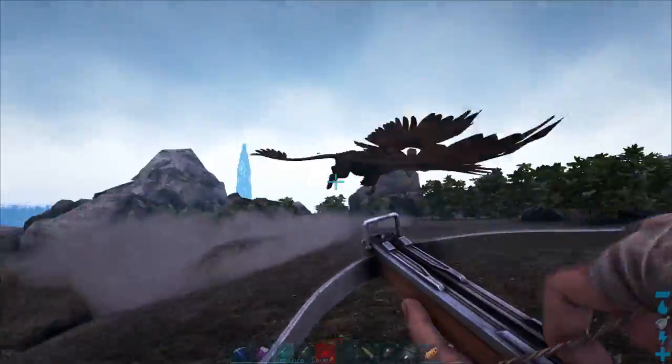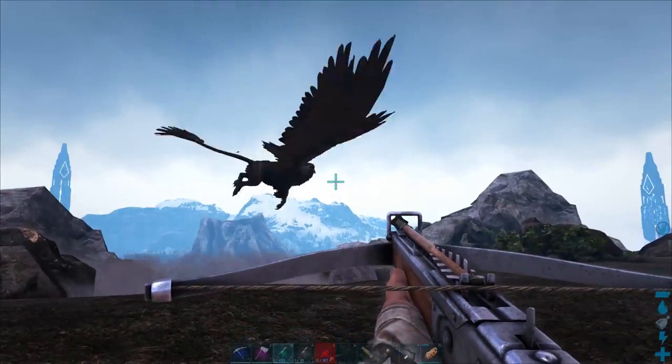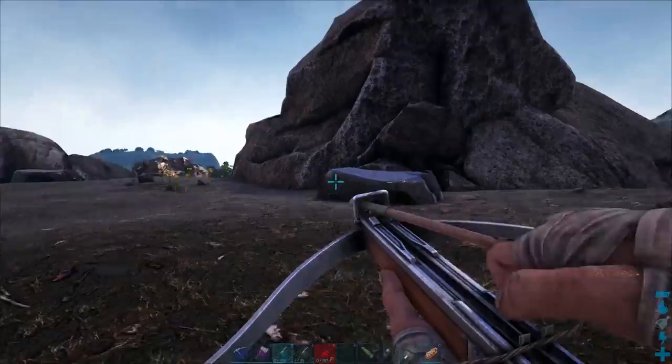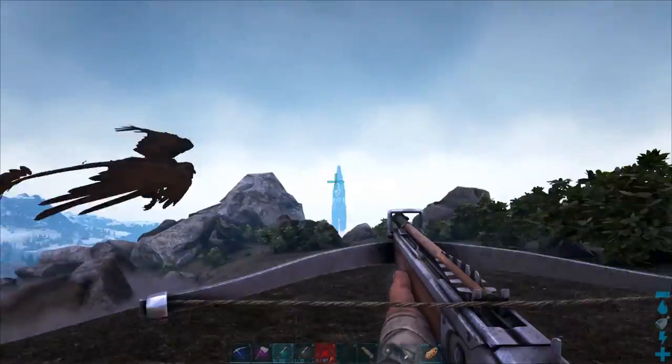Griffins have a large turn radius, so this makes it hard for them to land hits on moving targets. Occasionally they can get stuck flying in a circle around you, but you shouldn't depend on this as a guaranteed tactic.